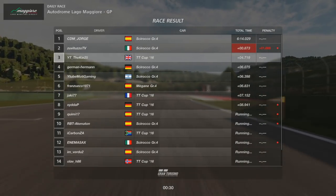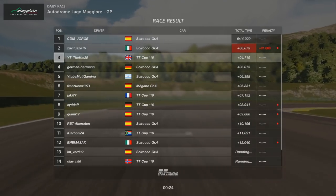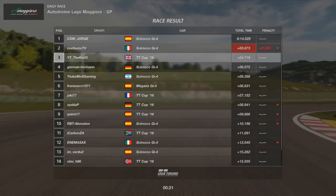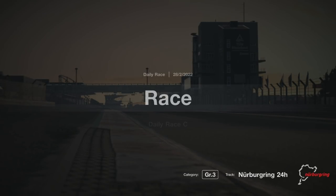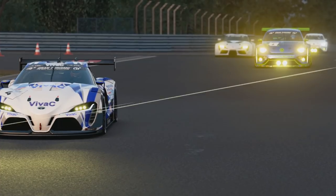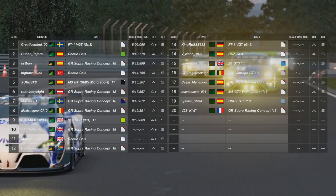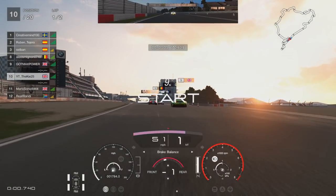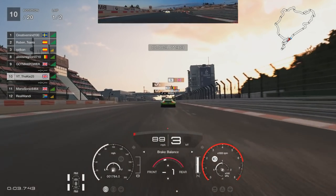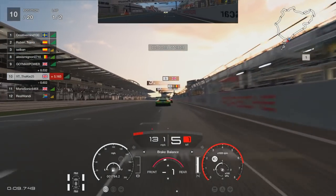Daily Race C is probably not going to get much attention from me this week since it is at the Green Hell again - the exact same combination we had about two months ago. I really wish they'd put a bit more effort into these last races on Gran Turismo Sport. We could have had better combinations, more enjoyable races, more strategy elements. We're ending with a fun track though - I've learned to like driving this car here.